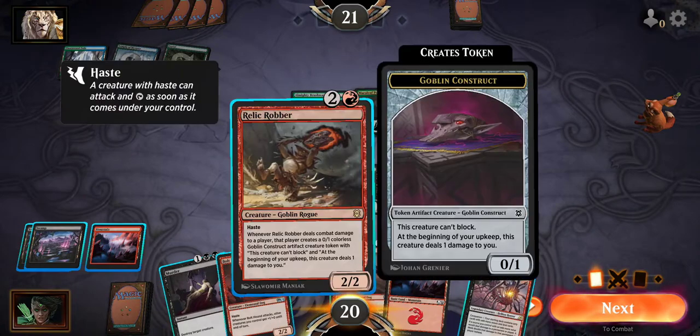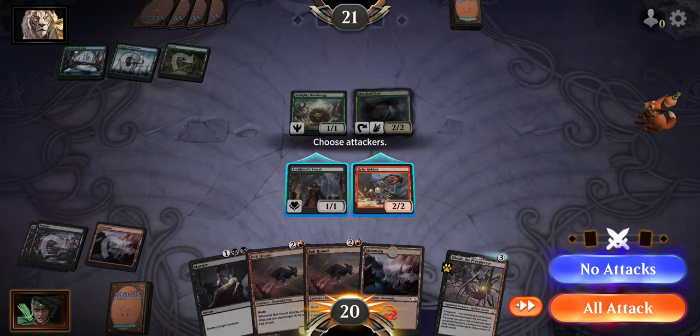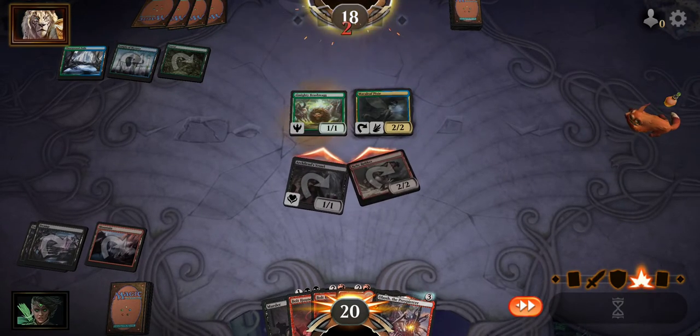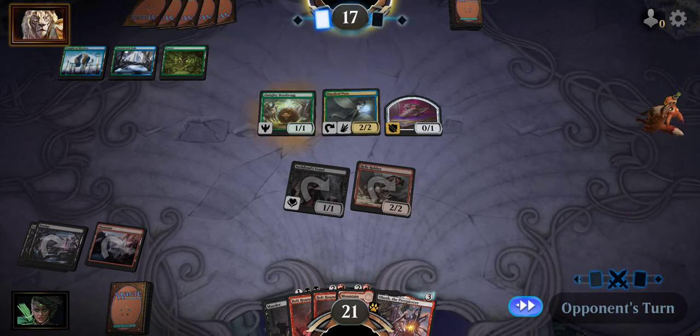I want to put Relic Robber out. We're going to put Relic Robber out - try to attack their face. Hopefully they don't know what Relic Robber does and they just don't want to lose that. Now that effect effectively gives them a clock. Because unless they get rid of that little token creature, the 0-1, it does damage to them at the beginning of their upkeep every turn. And every time Relic Robber hits them directly, they get another one of those tokens.